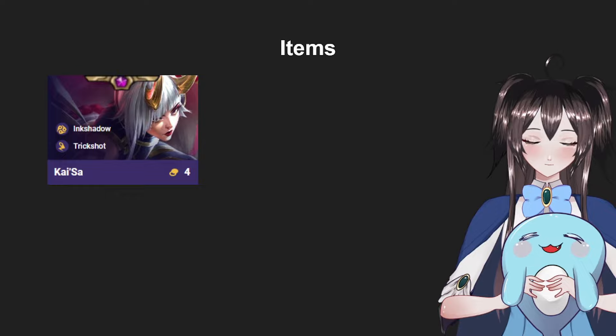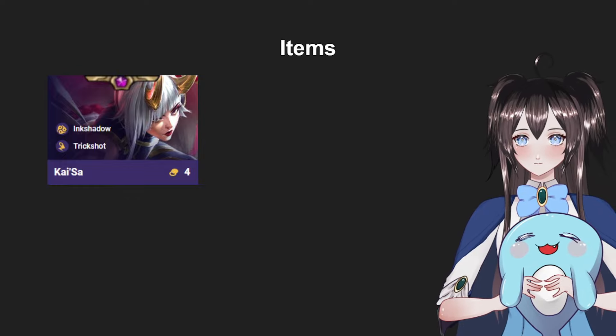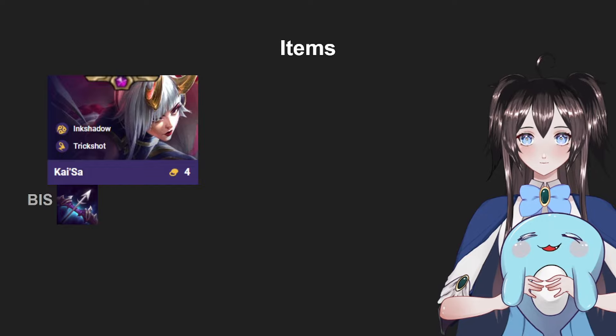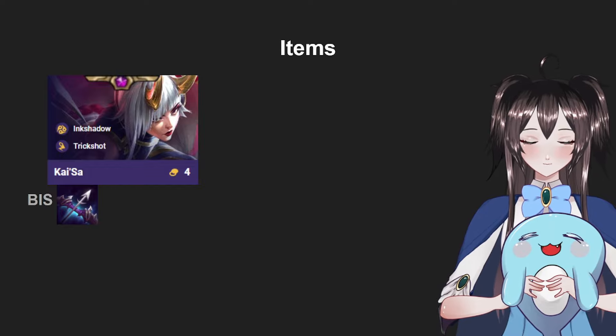Now we're going to jump into the items. The main unit you put items on is Kai'Sa. Her best-in-slot items — and this first item is very mandatory — is Last Whisper. If you don't have Last Whisper on Kai'Sa, she won't dish out the most damage possible, but there are alternative items you can build, which I'll explain after.